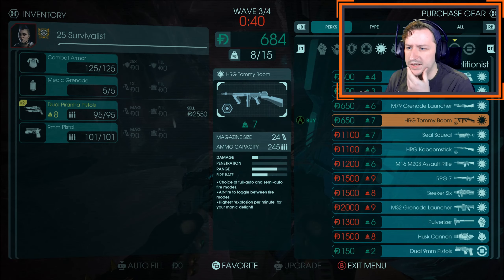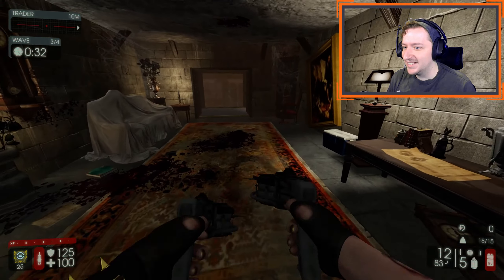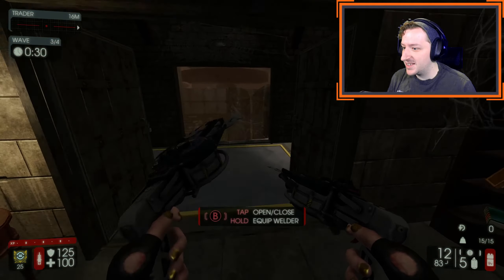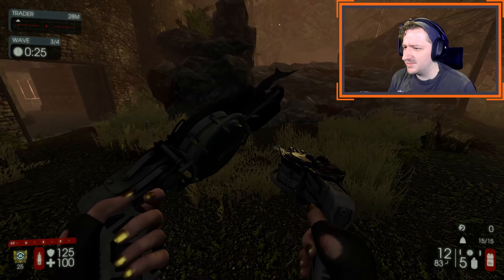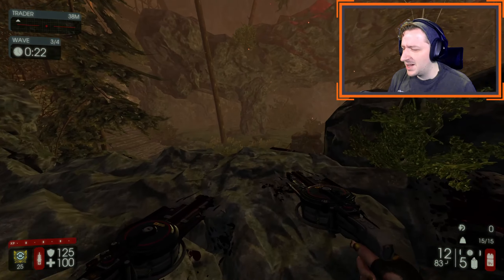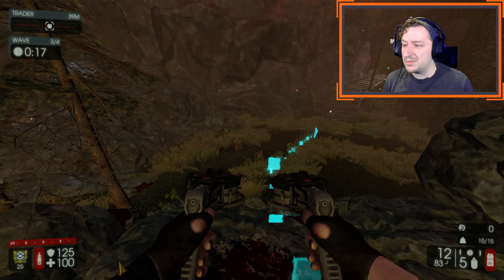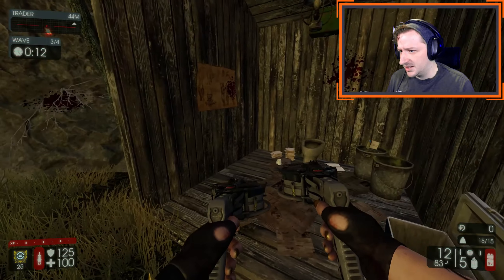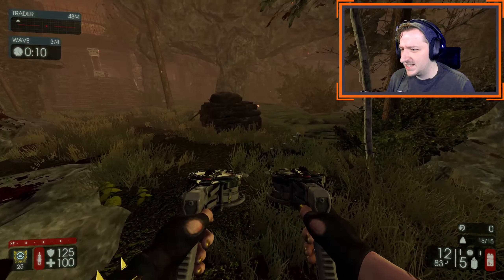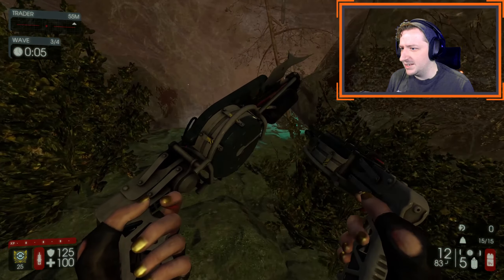The Tommy Boom is here — the Tommy Boom is only a Tier 2 weapon. Really? I've upgraded the Piranha Pistols all the way. So far I'm really liking them. Although I don't think this map is going to be great for Boss Wave either — this whole map is pretty small and enclosed. So I'm thinking classes that do well on these sort of maps will have an advantage: people like Firebug, Medic, Berserker. Other classes like Sharpshooter are going to kind of struggle here, so I probably want to switch to a different map for that.